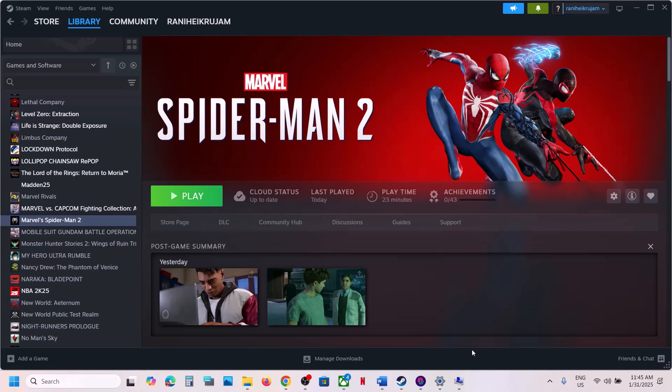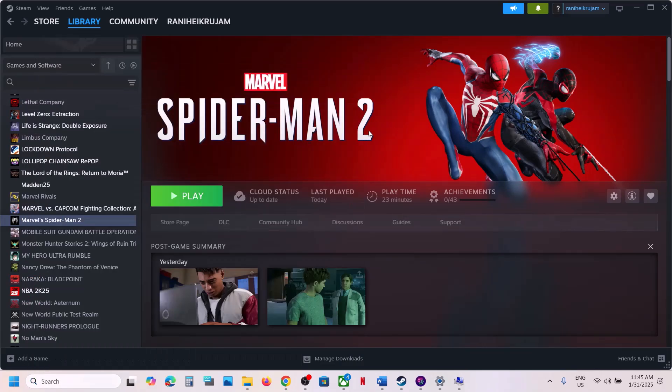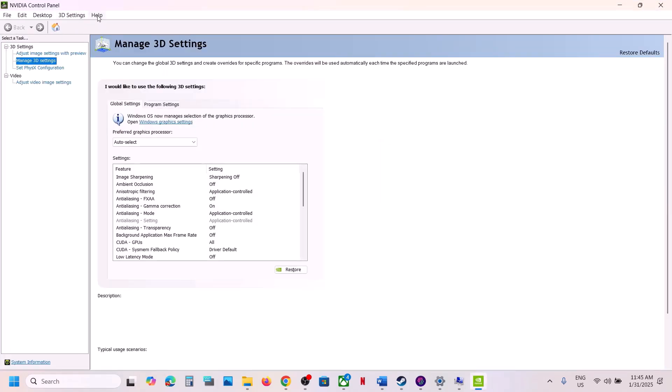The next step is to select Debug Mode in the NVIDIA Control Panel. Launch the NVIDIA Control Panel, go to the Help option, select Debug Mode, and then launch the game and check.